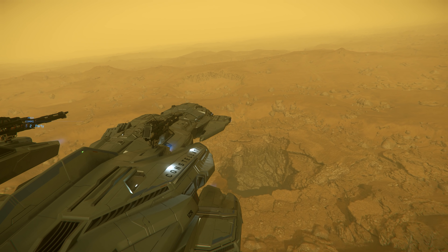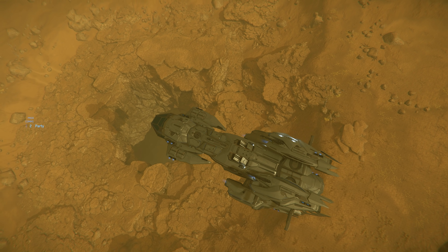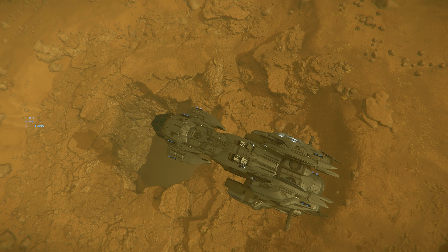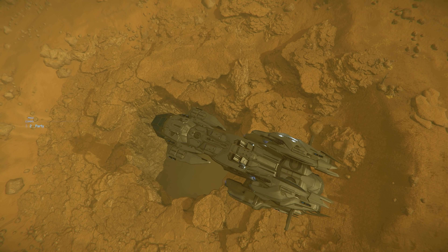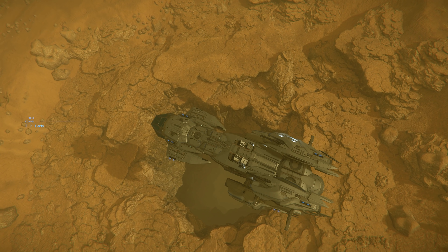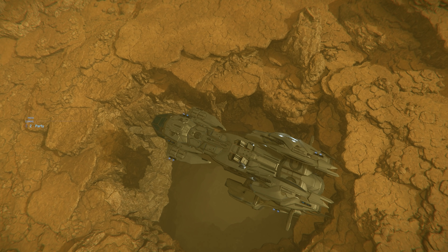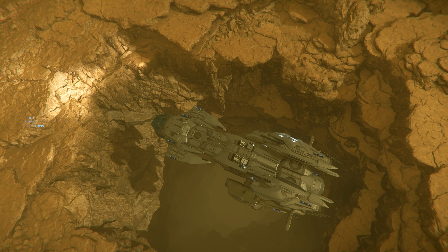The next cave is the medium Categrity where we can just about land with the Connie. Basically you can orientate the cave Categrities on the ship Categrities which are sufficient. However, the bigger our ship the tighter it gets — we can just about get the Connie in without scratching it.